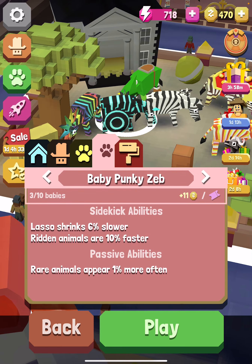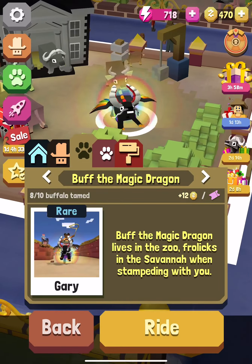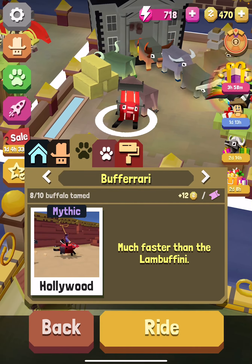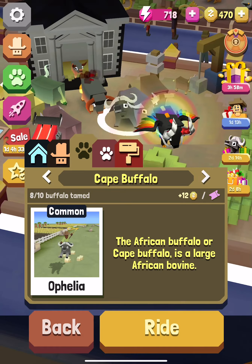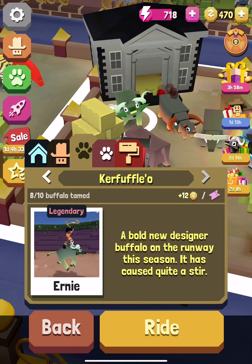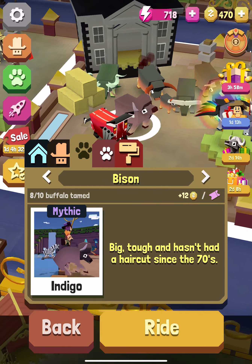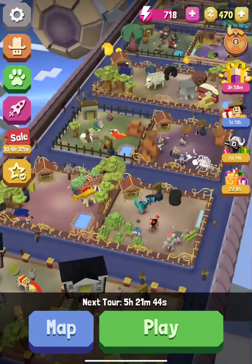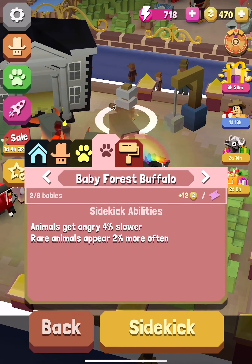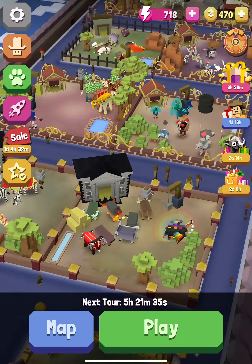And my buffalos: Buff the Magic Dragon, Forest Buffalo, Bufferari — which I just got — Cape Buffalo, Water Buffalo, Dia Buffalo, Kerfos, Kerfofalo, Bison. I have a baby Diafofalo and a baby forest buffalo — forest animals get angry four percent slower, rare animals appear two percent more often.